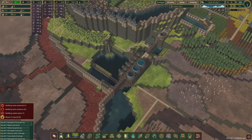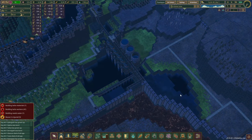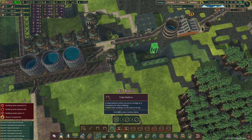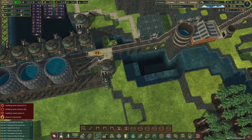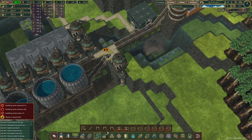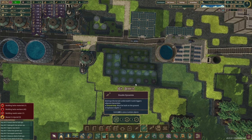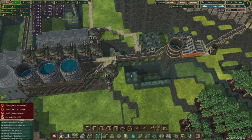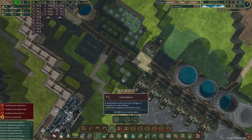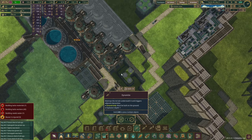We're using less water but still, if we expand the reservoir as planned, the water situation should be way better. From the lowest point of the reservoir it's three — two triple platforms — so if I place them down here that's still one too high, which means we need to place down another regular dynamite here: double dynamite. We can do the same thing over here — triple triple — perfect, we're at the correct height. This is single dynamite.